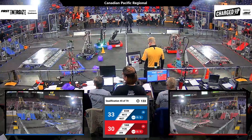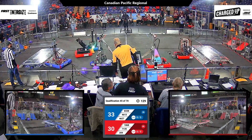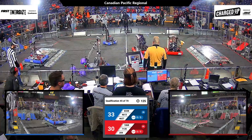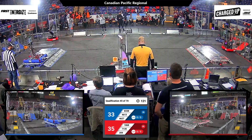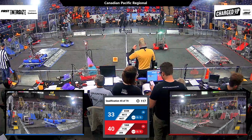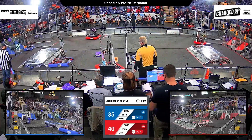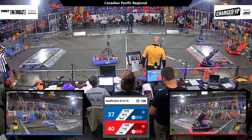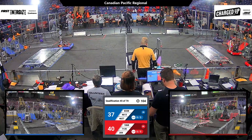And they're off. Robots in action. We've already had a collision, but everybody stays on their wheels. We've got 359 picking up a cone and placing it on one of the high stations. Looks like the Red Alliance is pretty close to a link already on their grid, but the Blue Alliance has two cubes and a cone placed on the top level. They're close to a link as well.